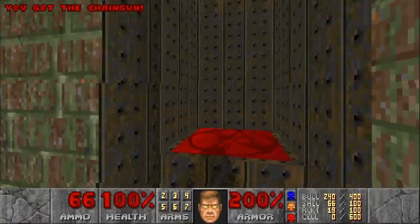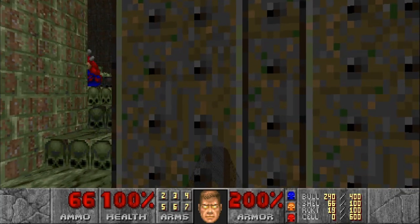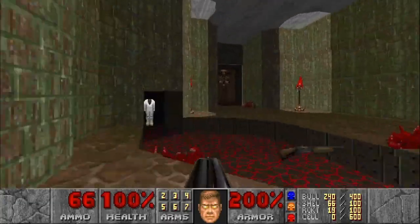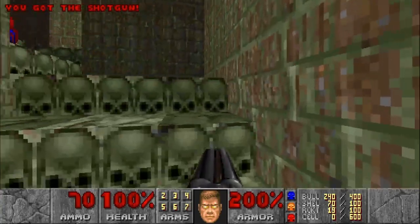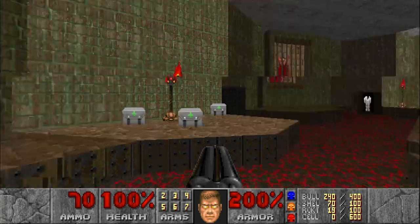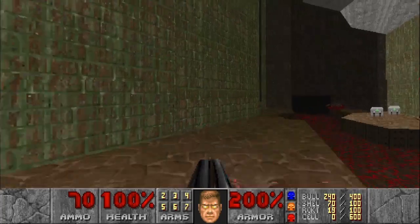Just by saving, standing just up on the edge of the teleporter, and then reloading the save. If everyone else can confirm this - if this works on GZDoom, regular ports as well, like DSDA, then I think we may have an easier way of getting all secrets on this map. I leave it to you, the rest of the Doom community. Let me know what you find.